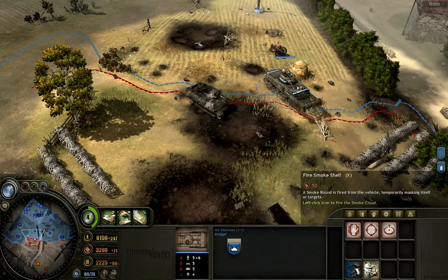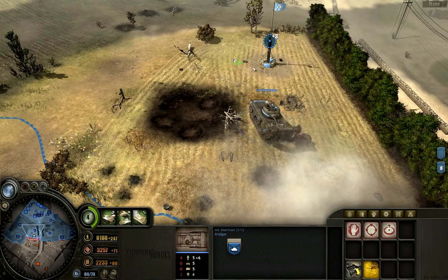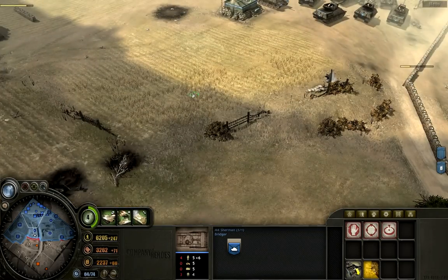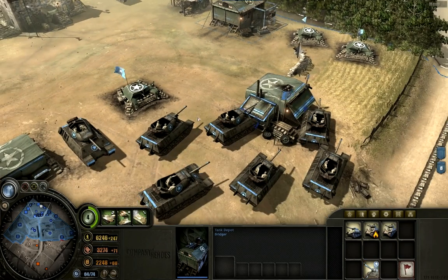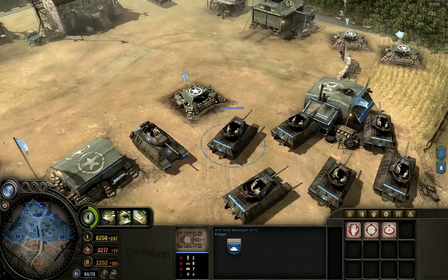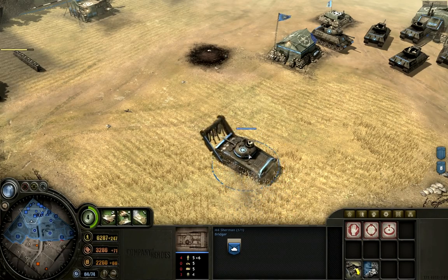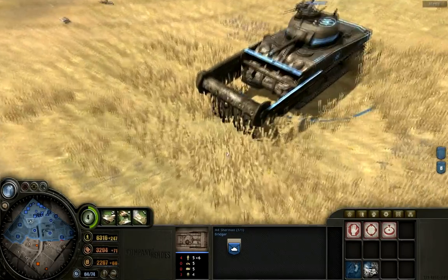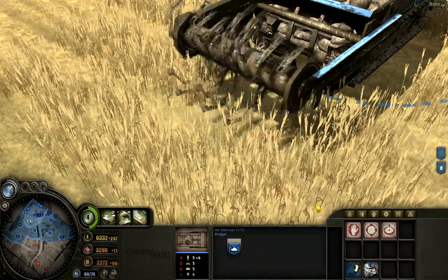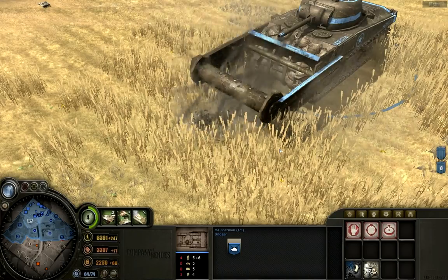The smoke will do a pretty good job of protecting the tank and will also cover any other units you're trying to advance with. The only problem is it does cost a significant amount. The last upgrade is this M1A1C 76mm gun, which essentially gives the M4 Sherman the same weapon type as the M10 tank destroyer, meaning the Sherman becomes much better against tanks but considerably worse against infantry. That's sort of countered by the fact that you have a machine gunner on top and the Crab Mine Flail. That's death on wheels.